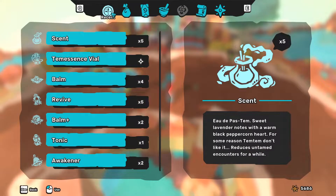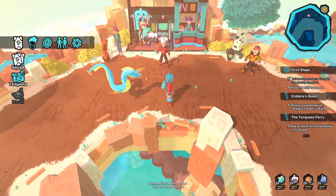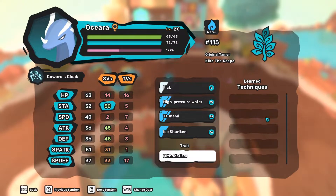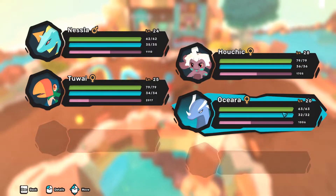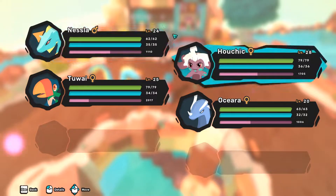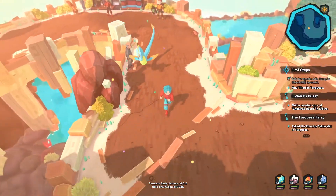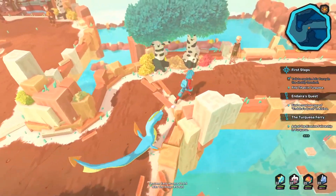I just found an item called — give me a second so I can show you — it is called Coward's Cloak. So this item is basically an XP Share from Pokemon in this game. Basically you get this item and give it to one of your Temtem that's not in your first lineup and it will gain experience while fighting as well as the others that are fighting.